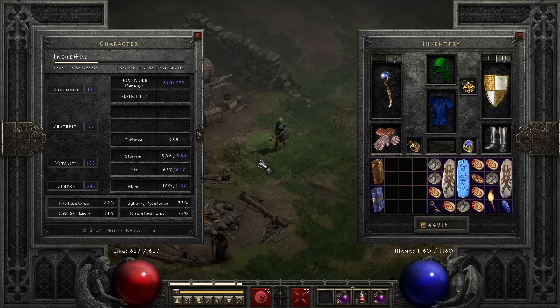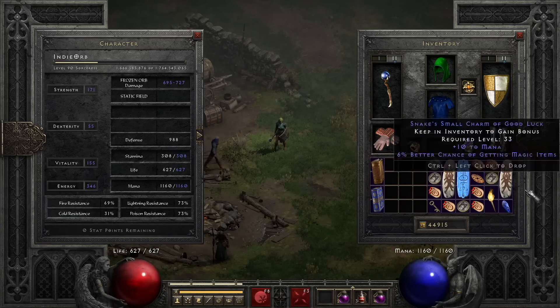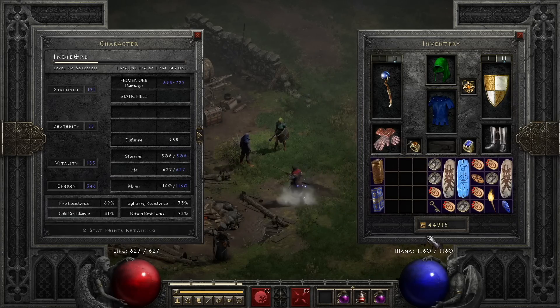Starting with the stats: I have a base strength of 131 because I have Torch and the Annihilus to give me enough strength to wear my Spirit Monarch. No dexterity, 296 base energy, and I'm still figuring out the mixture between vitality and energy after I show the energy shield skills and build.